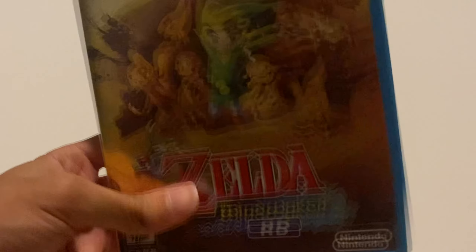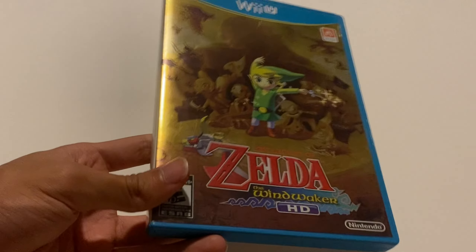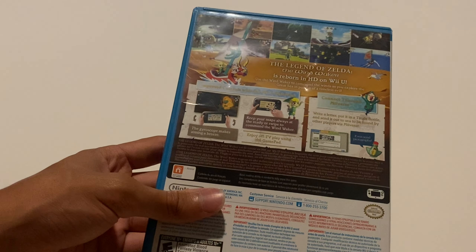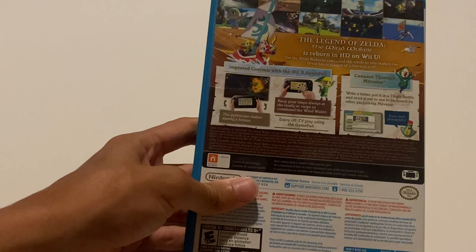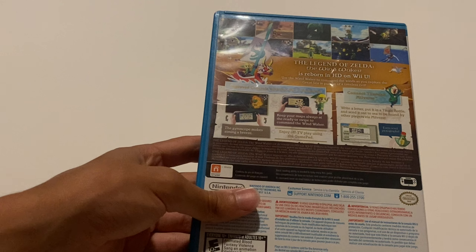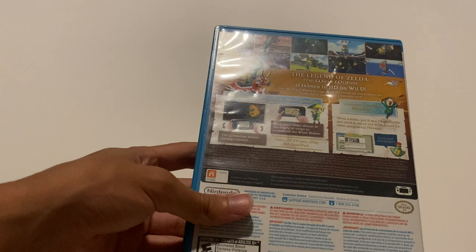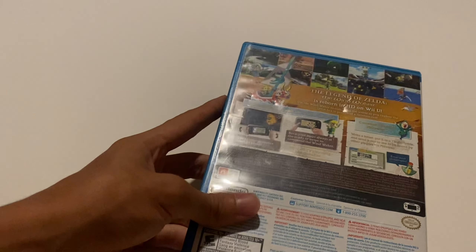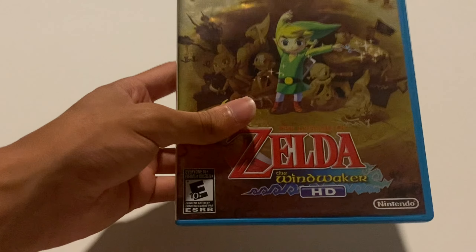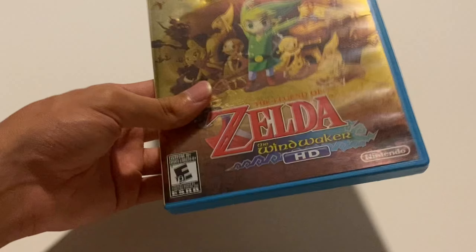Moving on to The Legend of Zelda, which has three games — two amazing ones. Starting with The Legend of Zelda: The Wind Waker HD, one of my favorite games of all time. The art style is great — don't let it distract you. The game has very deep meaning; the final boss Ganon's monologue is actually insane. This was my first 3D Zelda I played through fully and beat. The game looks amazing in HD, runs at 60 frames, and having your map and items on the Wii U GamePad screen was very efficient. The triforce shard quest is way easier in this version. Highly recommend — probably going to cost you around $20.